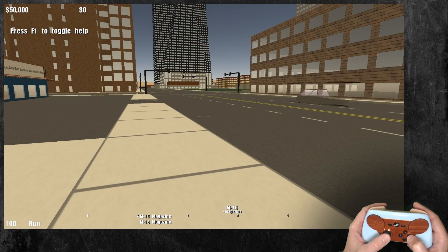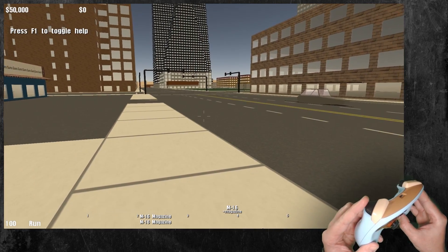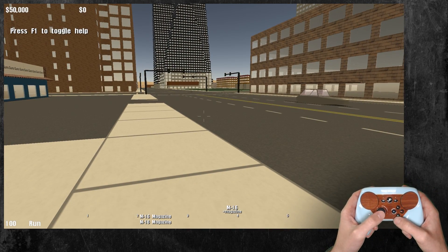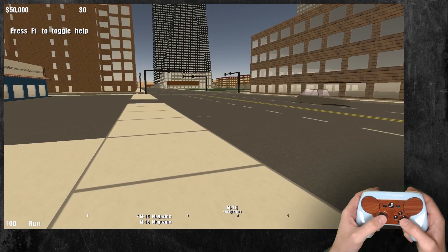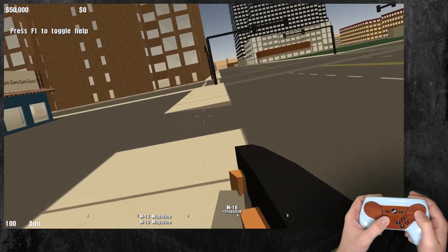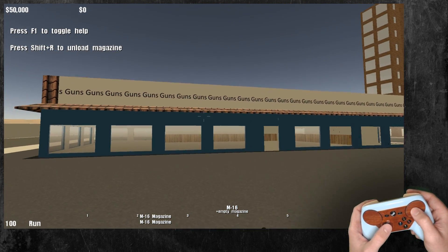And the game is reading very seamlessly. Boom — go down. One, two, three. One, two, three. Which, if I had bound it somewhere else, I'd have to tap, tap, tap, tap. This way I can just be running around and quickly — boom — guns, guns, guns, guns, guns.